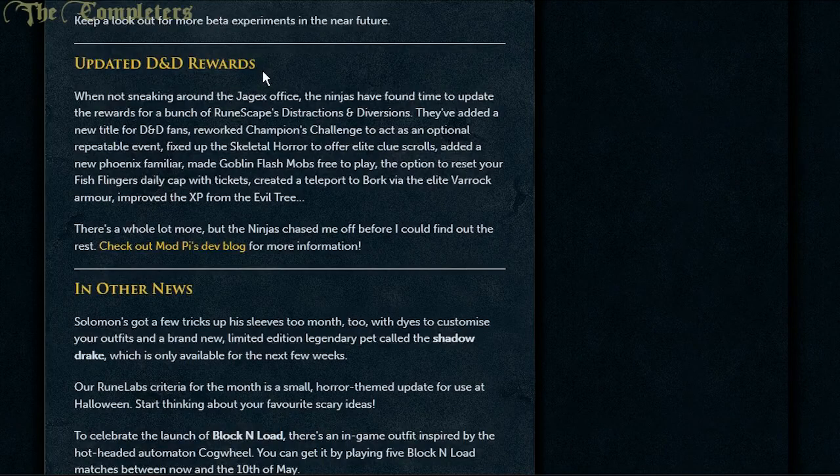They're updating the D&D rewards — they find time to update these, finally. Some of the distractions and diversions a lot of people don't really do because they're not particularly worth it. They've added a new title for D&D fans, reworked champion scroll challenges to act as an optional repeatable event, fixed up the Skeletal Horror to offer Elite Clue Scrolls, added a new phoenix familiar, made goblin flash mobs free-to-play, and added the option to reset your Fish Flingers daily cap with tickets. They also created a teleport to Bork via the elite Varrock armor, and improved the XP from the Evil Tree.